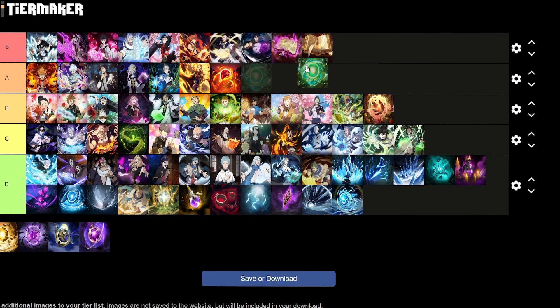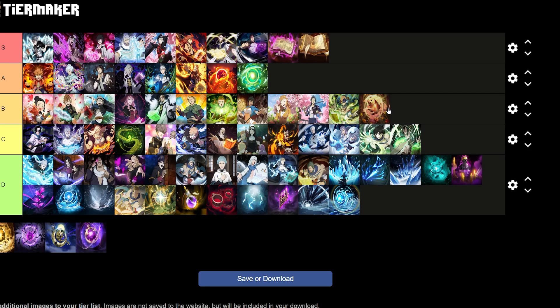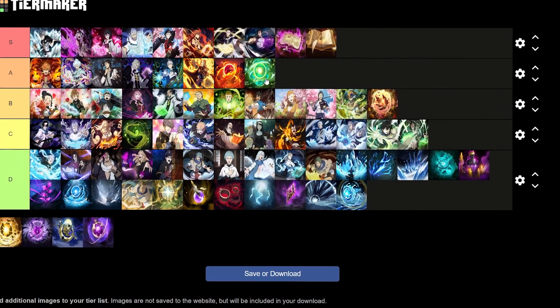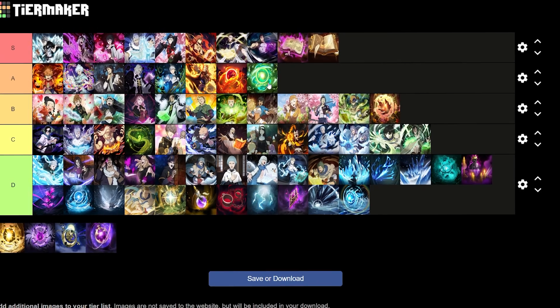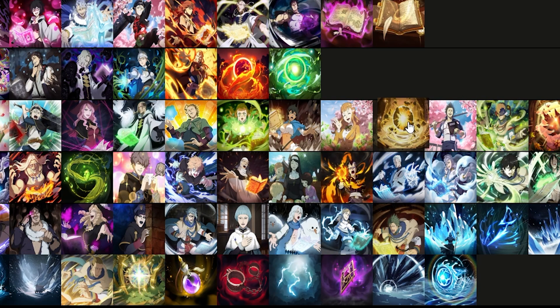Breath of Wind also goes into A tier — it's a better version of the Backlight of a Leaf, as instead of just giving stun immunity it gives full status ailment immunity. Breath of Earth is similar to Breath of Flame, giving 12% increased damage, but the condition is that you must have a barrier, which puts it in B tier.